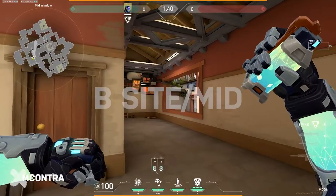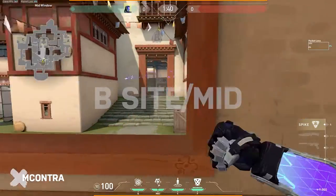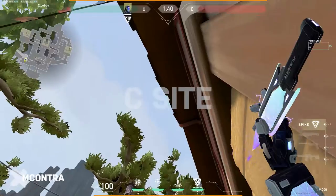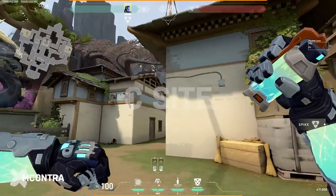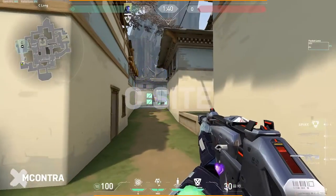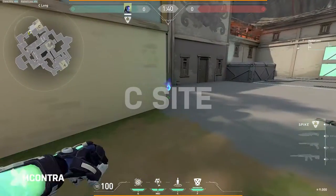The TL;DR for B is throwing a one-way flash, banking off this corner, and throwing a dagger to support your teammates through the garage. The TL;DR for C attack is setting up a dagger lineup that lands on site in about seven seconds, timing this flash with it so you can push back anyone playing aggressive, then pushing onto site with your teammates using situational nades to clear hard corners.